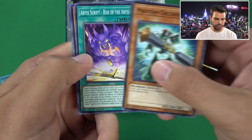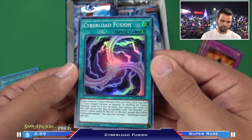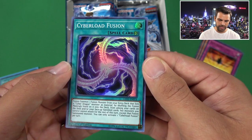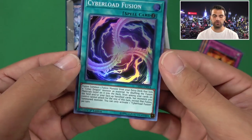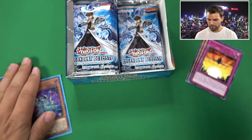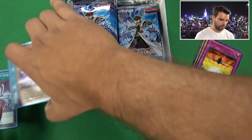Got a Photon Crusher again and Abyss Script. Cyber Load Fusion: Fusion Summon one fusion monster from your extra deck that lists a Cyber Dragon monster as material by shuffling that fusion material from among cards on your field and/or your face-up banished cards. Only that monster can attack. Pretty crazy though - you can use your face-up banished cards to Fusion Summon. So if you have a ton of machine monsters, this is a way to overload and then bring it back with a Cyber Load. Overall a very good card.